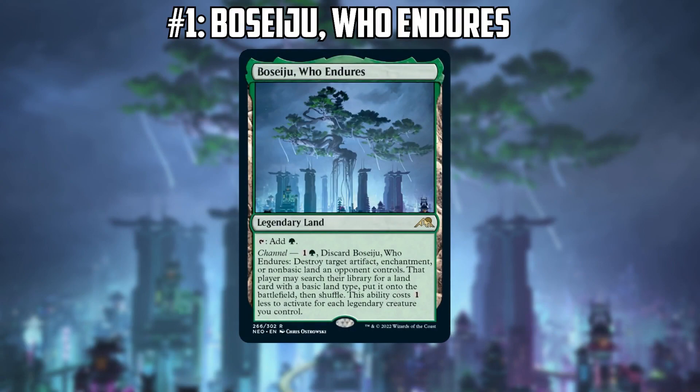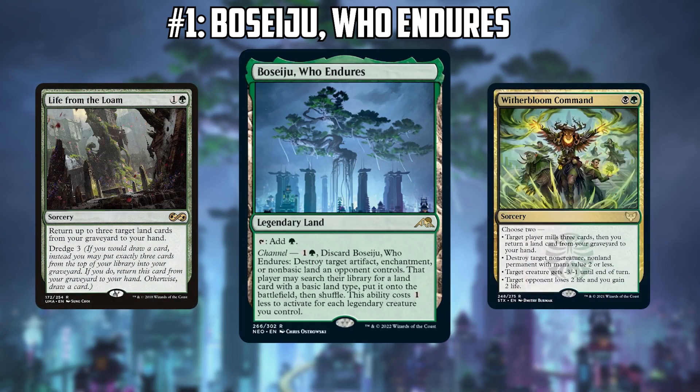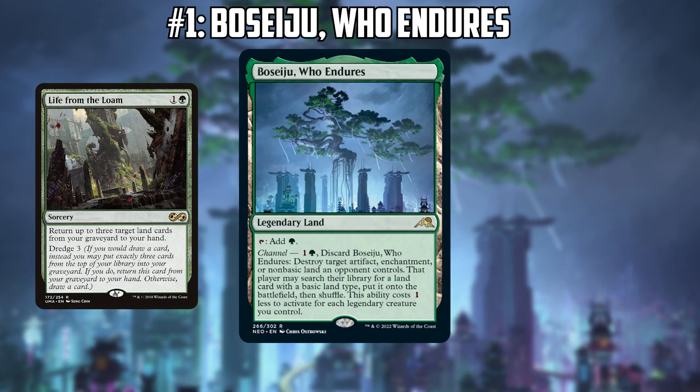Now for the number one card — you might have known it was coming because it's been getting a ton of hype across formats since it was spoiled: Boseiju, Who Endures. The green channel land — for two mana it blows up an artifact, enchantment, or non-basic, and the player gets a replacement land. Joe thinks this card is going to definitely change Legacy. Any deck wanting to play Life from the Loam or Witherbloom Command wants one or two copies.